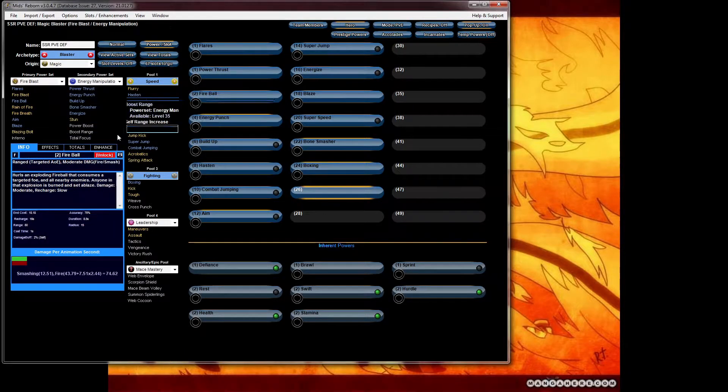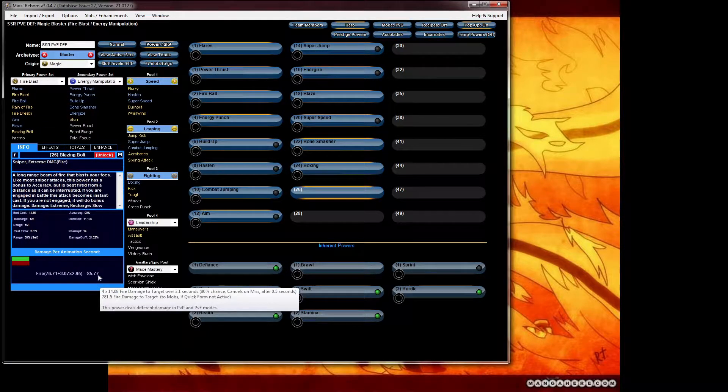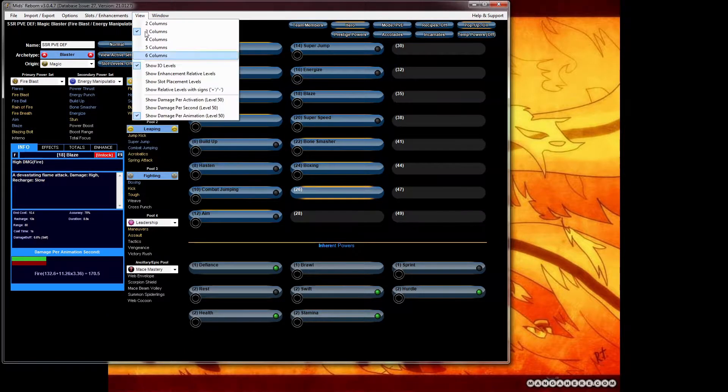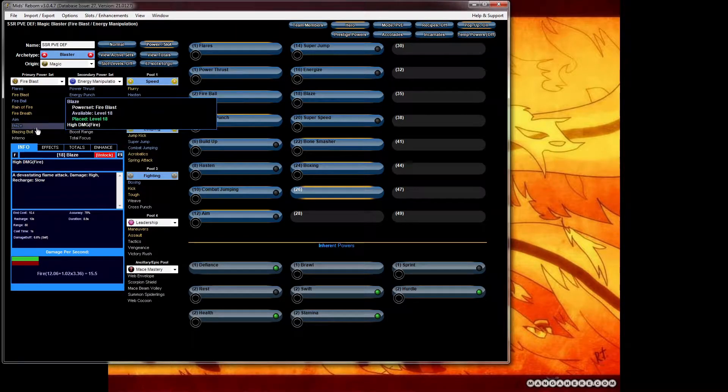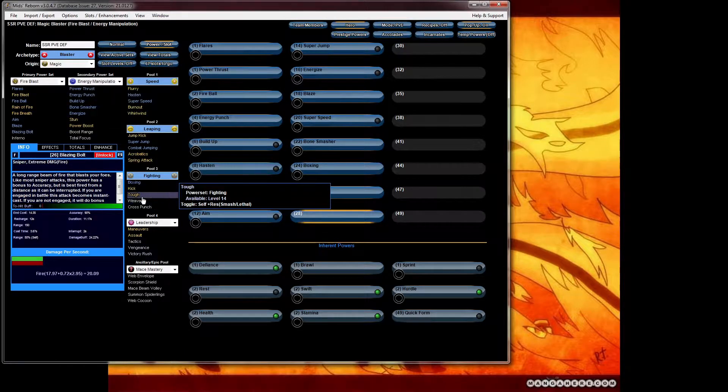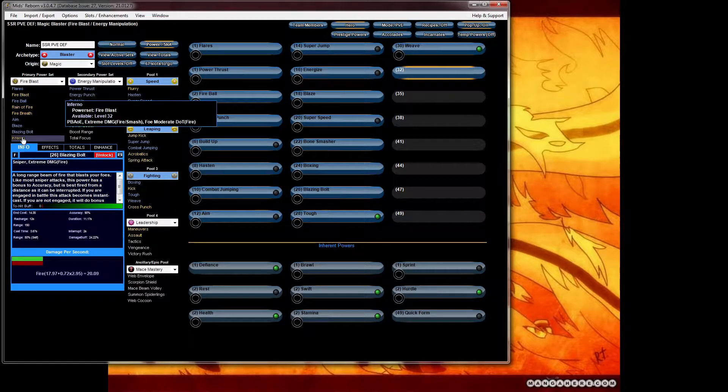If you go to fireball and then to blazing bolt, look at that — it's crazy how much. Blaze alone is a ridiculous power. Per second: 15. Blazing bolt still overruns it. Tough — of course you want tough and weave. Inferno for your level 32 power.